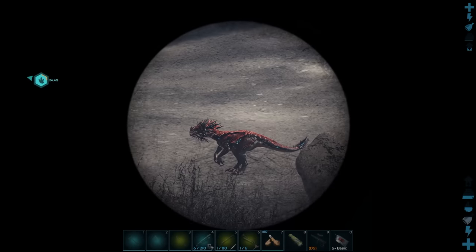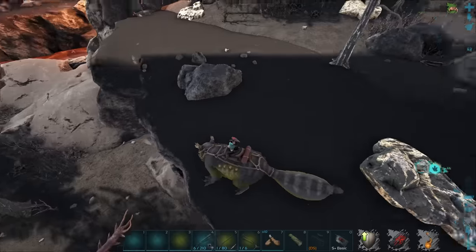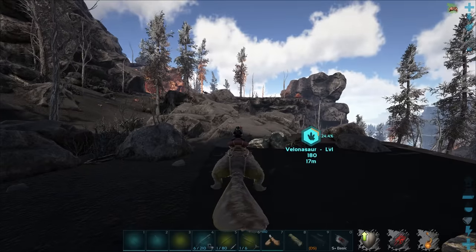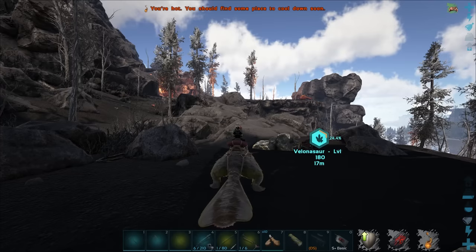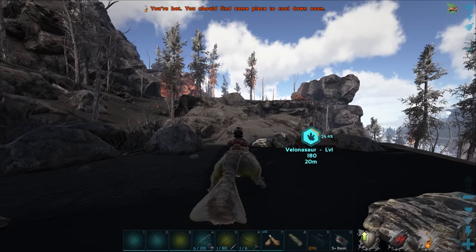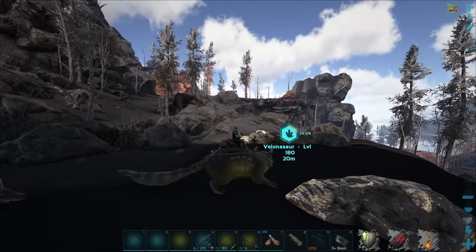We got some more over here — a 66 and a 60. That is a danger noodle down there, I'm not gonna go near that. I'm still so surprised about what happened to that 168. I really had no idea that was going to happen. I would have tried to lead it away. It just straight up went into the lava by itself — I don't even understand.